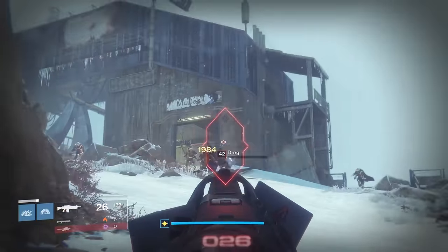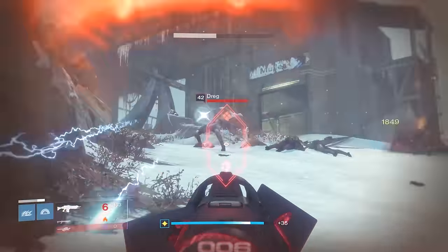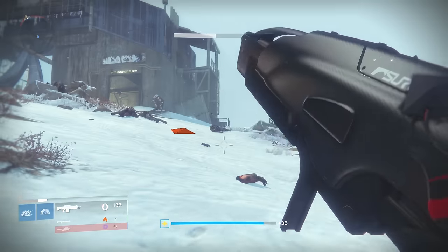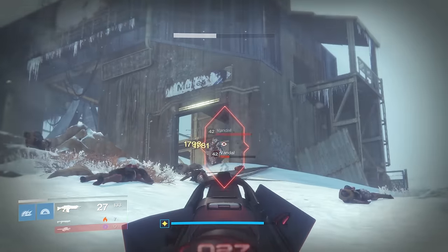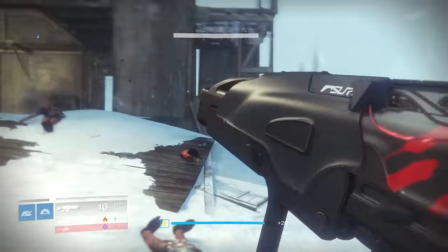What's up guys, Houndish here, and today we're going to be taking a look at the Genesis Chain, the auto rifle which drops from the Wrath of the Machine raid at the final boss. The innovation on perk sets continues with this weapon and it's pretty interesting, so let's take a quick look.